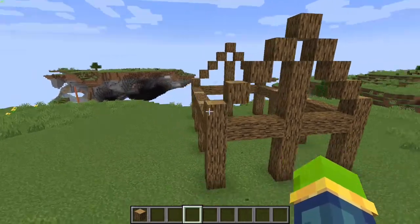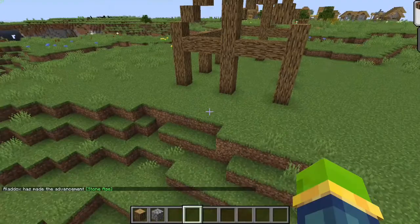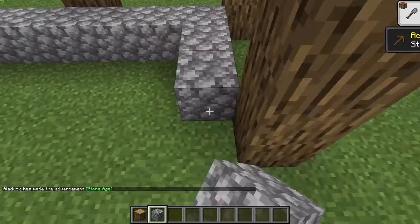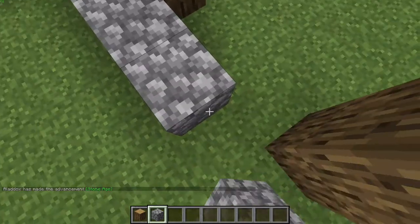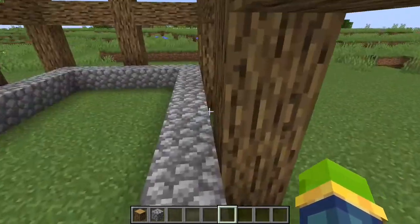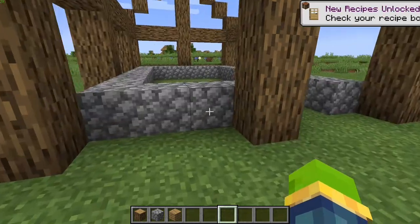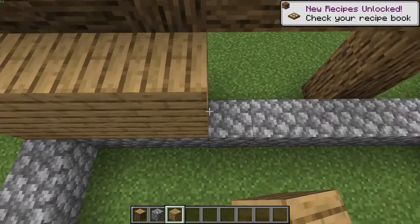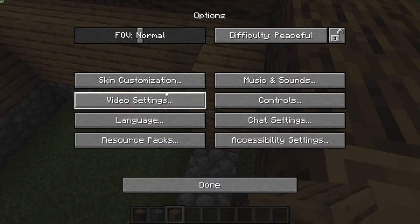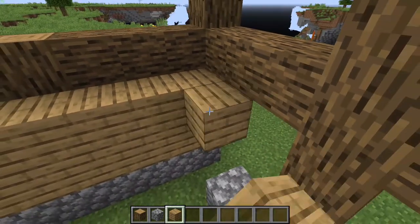For the next bit you want to get some cobblestone, or you can use stone brick for this part. Go inside the house and wrap around with cobblestone like so. Wherever you want your door - on this one we'll do it at the front - you just put your hole out like so. Then what you want to do is get some oak planks and build up from the cobblestone up two like so.